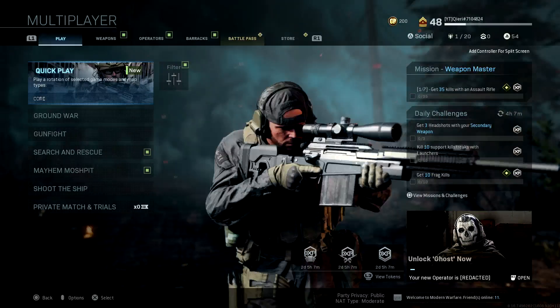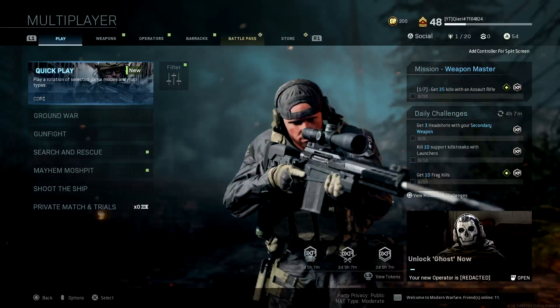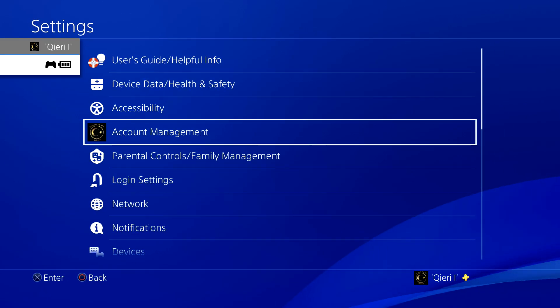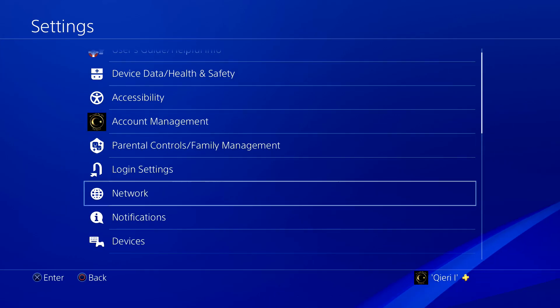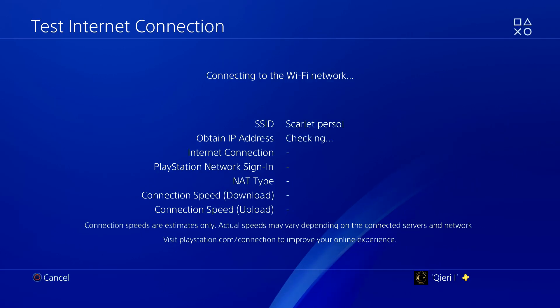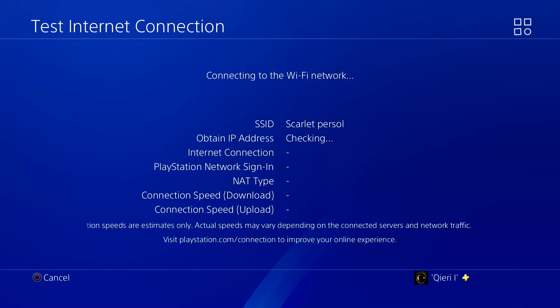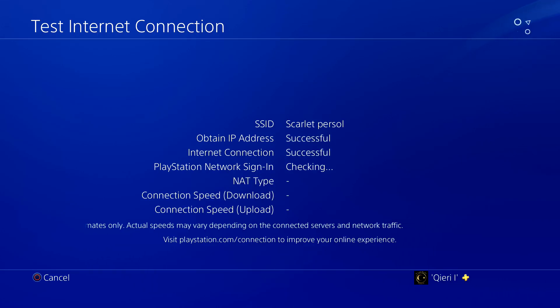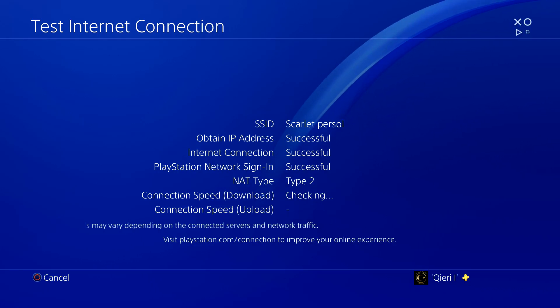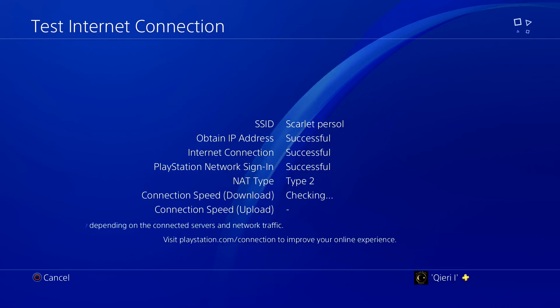Now for the PS4 — on the PS4, go to Settings, then Network. From there, test your internet connection and see what NAT type you have. NAT type 1 or 2 works fine, but if you have NAT type 3, it's going to be a little more difficult to join your friends.